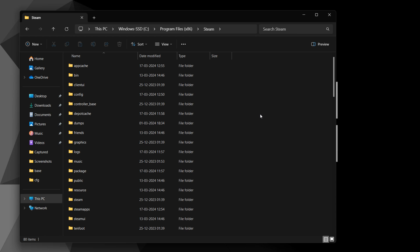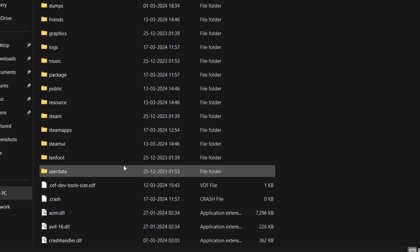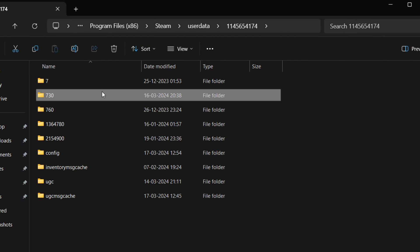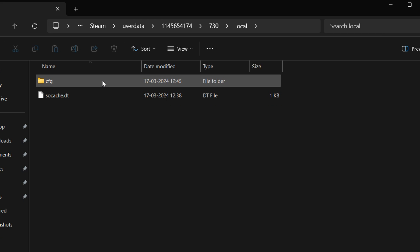Now you need to open your game's configuration folder, which is located inside your Steam folder, UserData folder, your UserID, 730 folder, Local, and then CFG.